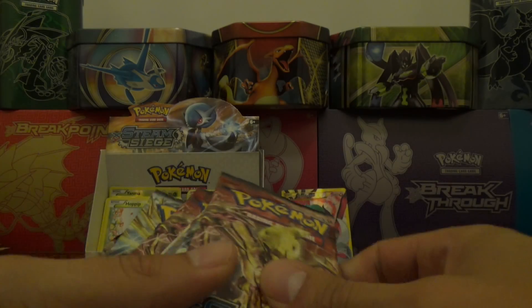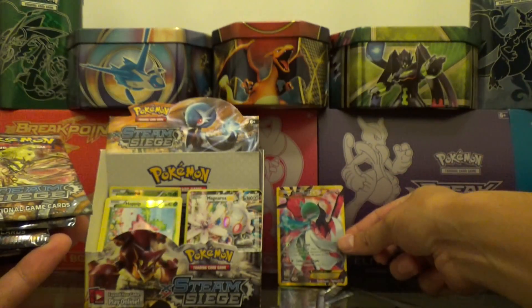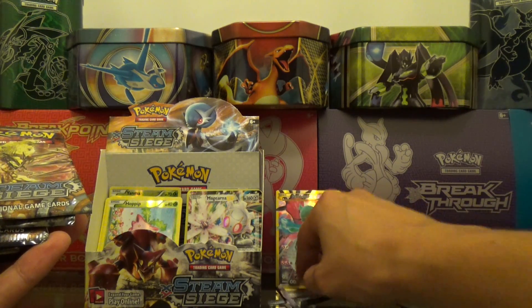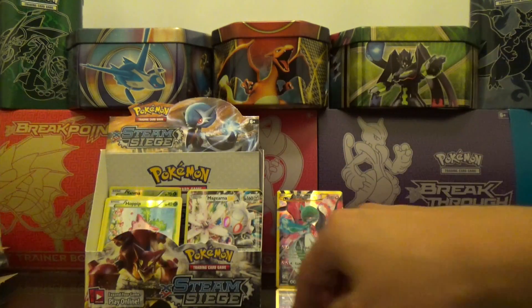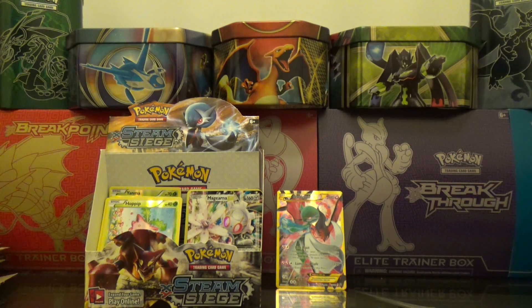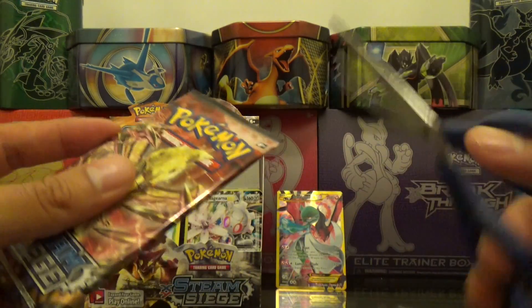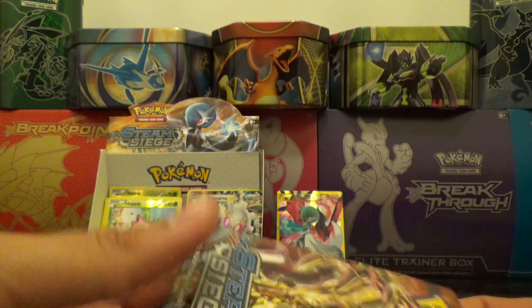Welcome back guys for part three of the Steam Siege booster box opening. In part one we got the secret rare Gardevoir EX — such a beautiful card. Hoping we can maybe pull one more, but let's not be greedy. We've gotten some pretty decent pulls, lots of reverse holos and rare holos, so let's go ahead and without further ado start off with a Break Evil Talk man. Opening these packs is so addicting — it's like a gamble, good thing I don't gamble.